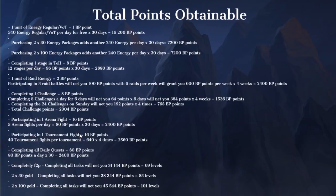Participating in one arena fight is 16 battle points. Five arena fights per day is 80 battle points, and over 30 days that's 2,400. Participating in one tournament fight is also 16 battle points. 40 tournament fights per tournament gives 640 points for a single tournament. Over four tournaments available during the pass that's 2,560 battle points. Completing all daily quests is 80 battle points per day, and over 30 days that's another 2,400 battle points.